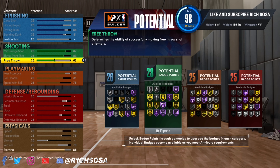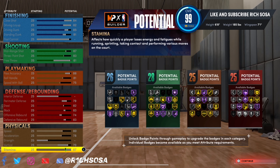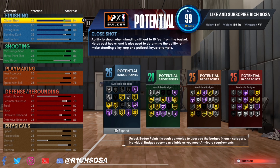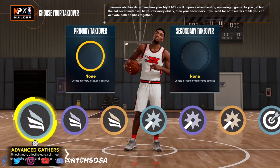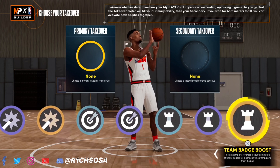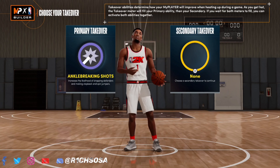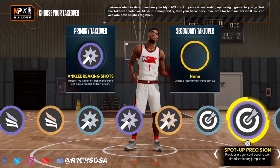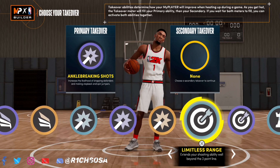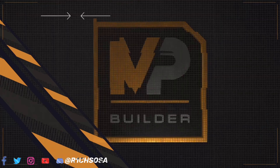We can get pro contact dunks on this build, still dribble, and we're 6'8" with a 7'1" wingspan. You can adjust the physicals based on your own preference. We get slashing takeover, shot creating, playmaking, and sharp shooting — I'll leave it up to y'all which takeovers you pick. If you made it to the end, you are a real one and part of the family.